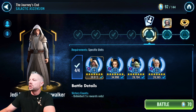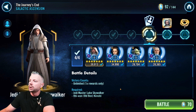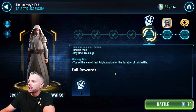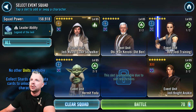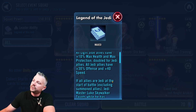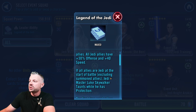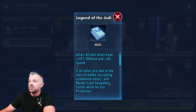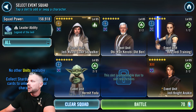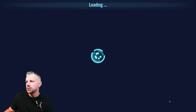It looks like we're using Jedi Training Rey, Hermit Yoda, and Old Ben, and we will be lone Jedi Knight Anakin. So we do have Jedi Master Luke's lead which is gaining some health protection, doubled for Jedis, gaining 30% offense and some speed, and he's going to get some taunt. Looks like his typical lead.